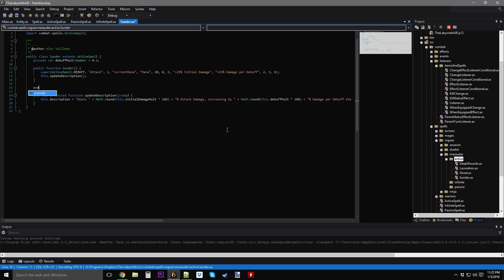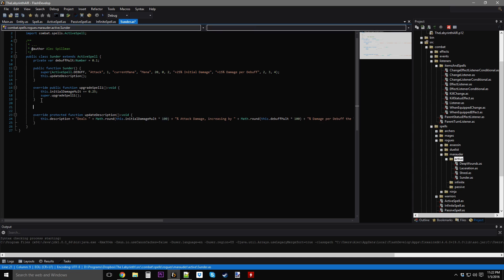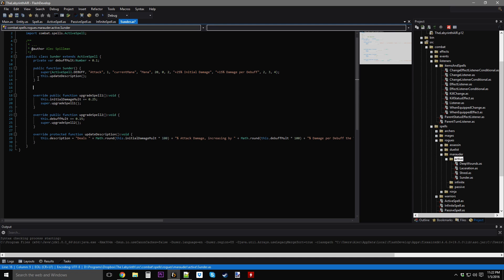I can get the upgrades out of the way first since those are really easy. We're going to do upgrade spell: this dot initial damage multiplier is going to increase by 25%. And for upgrade spell two: debuff multiplier is going to increase by 15%. So those upgrades are out of the way.